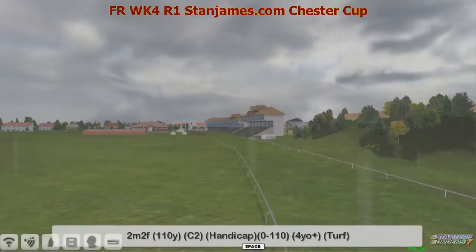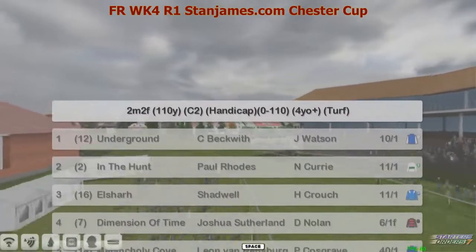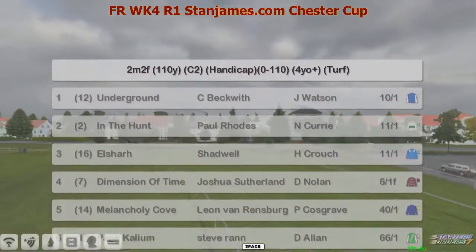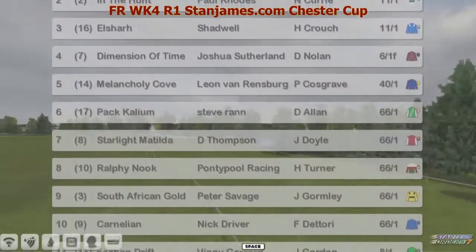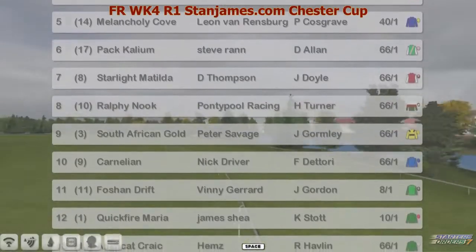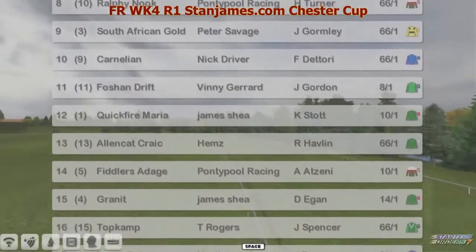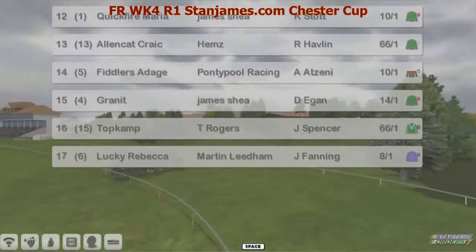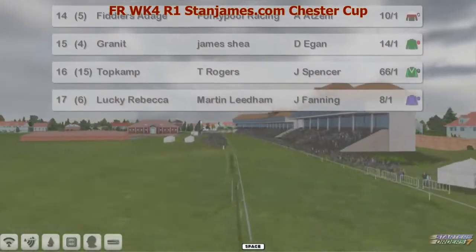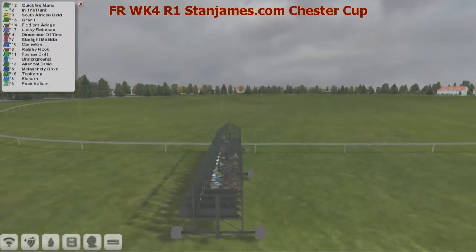It's Starters Orders week four and Timothy is back in the commentary box. It's lovely to be back with you guys. It's week four. It's the StanJames.com Chester Cup — a big field. The favourite Dimension of Time is six to one. Shane Drifter is right up there at eight to one. Fiddle is at Age 10 to one, Granite 14 to one, and Lucky Rebecca 18 to one. 17 runners line up for this big field. The starter's got them off in a straight line — ready to go, off they go.